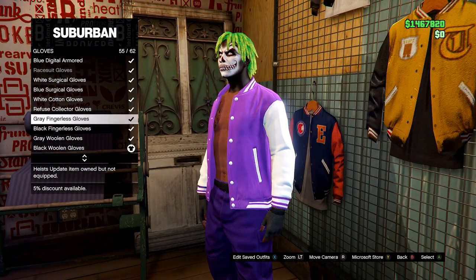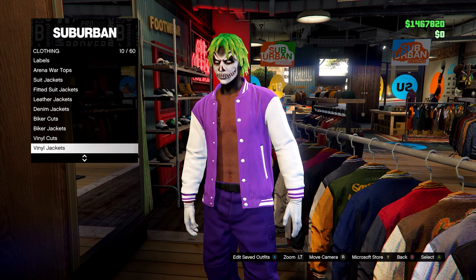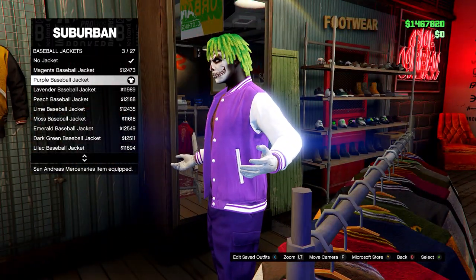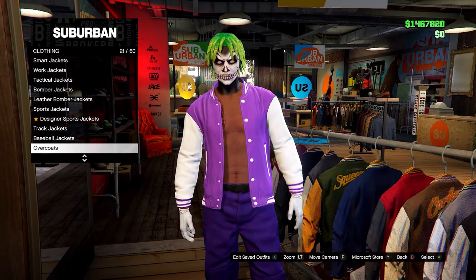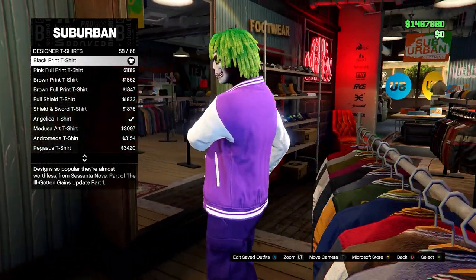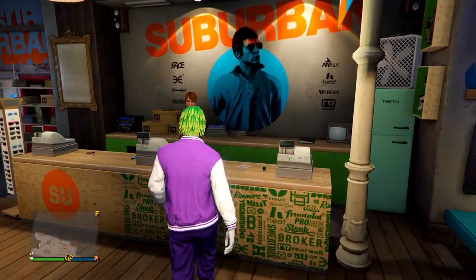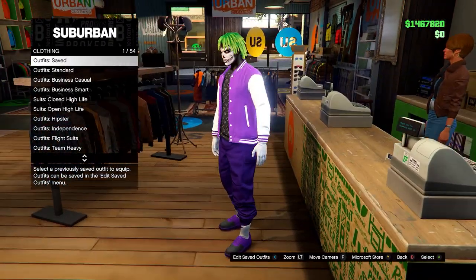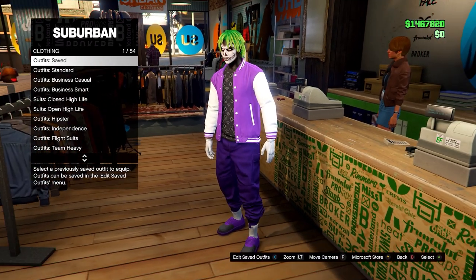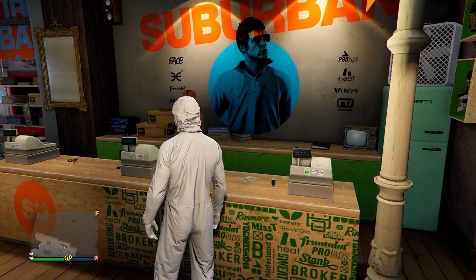On Accessories, go down to Gloves and equip the black woolen gloves or the white cotton gloves - it's up to you. After that, go to Tops and head down to Baseball Jackets. Select the purple baseball jacket, and set it to open - open your interaction menu, go to Style, and set the jacket to open. Then head down to Designer T-Shirts and equip the black print t-shirt. After this, go and save this in slot number one. Then go down to Outfits, Heist Coveralls, and equip any of the last four options - any with a gas mask.